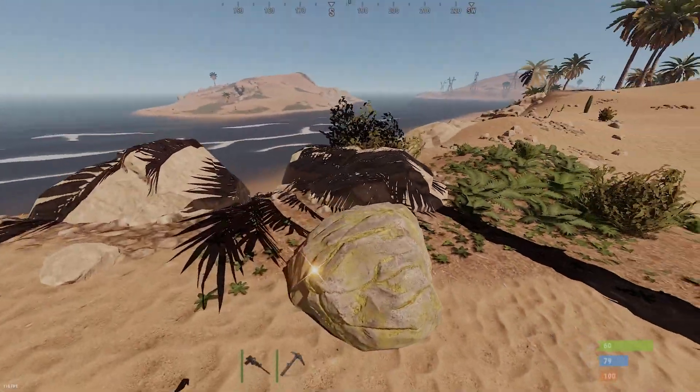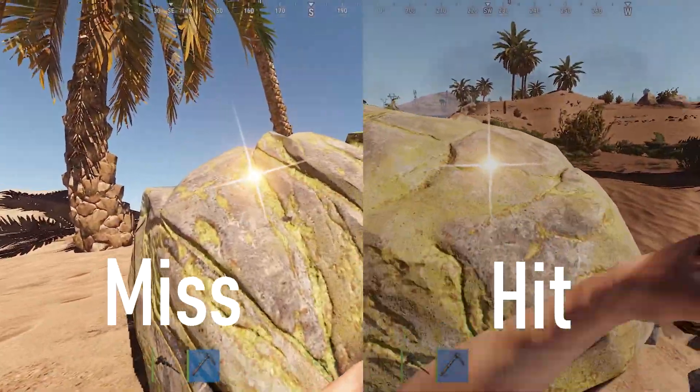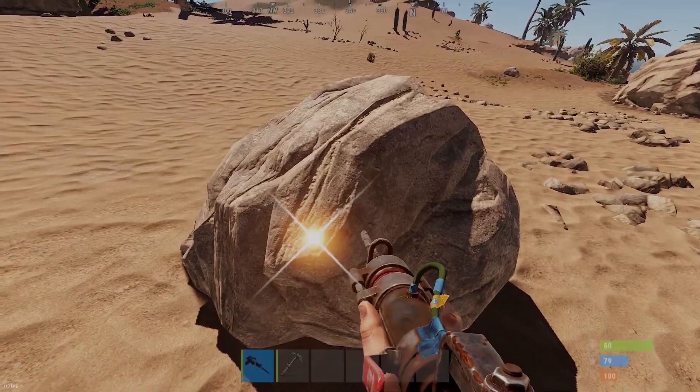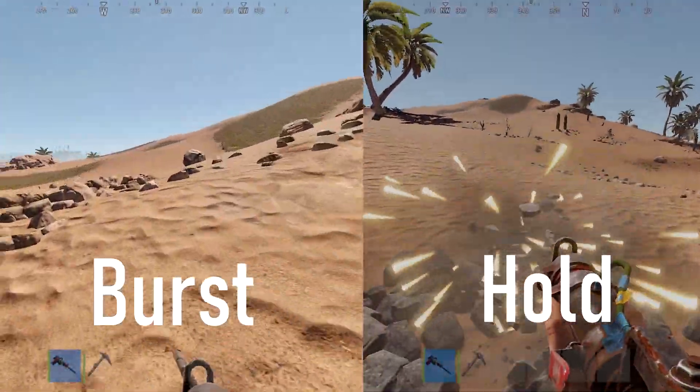When using the pickaxe, you want to miss the sparkle on the first hit and it'll actually allow you to mine the node faster than if you were to hit the sparkle every single time. This doesn't work on stone nodes, only metal and sulfur. When using the jackhammer, doing short bursts instead of holding it down reduces durability loss and is slightly quicker.